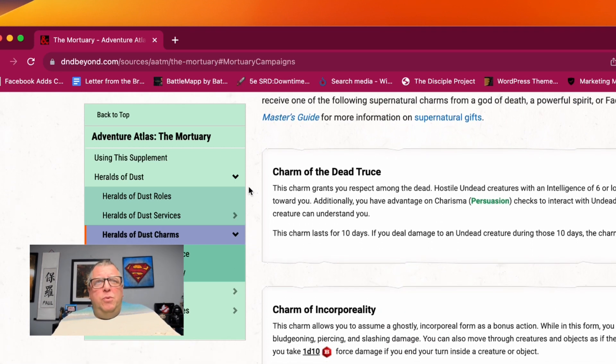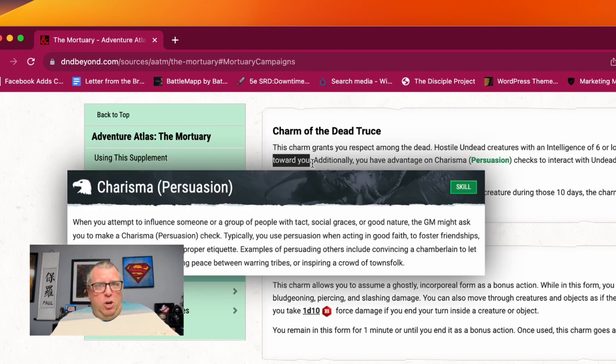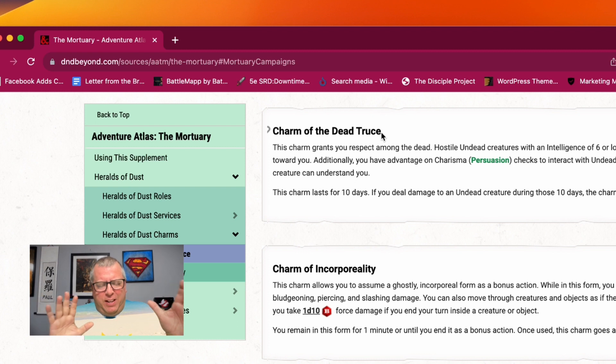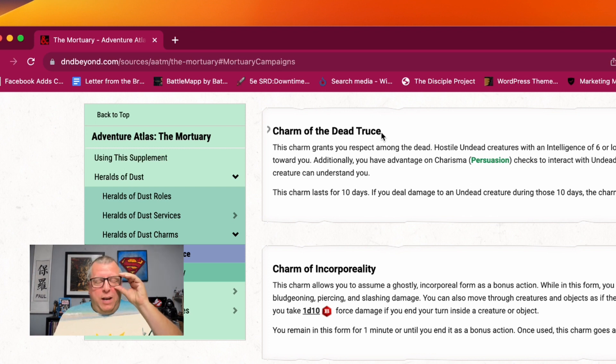And then there are charms — these are really cool. Charm of the Dead Truce: this charm grants you respect among the dead. Hostile undead creatures with a challenge rating of six or lower are instead indifferent towards you. So you kind of have a protection from undead — kind of like that scene in World War Z where the kid is believed to be sick and the undead don't want him. You can move amongst the undead as long as you don't attack them; if you're not attacking them, they're not going to bother you.